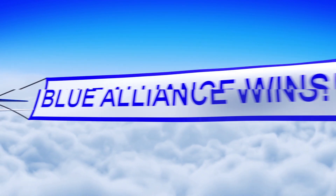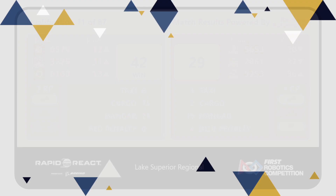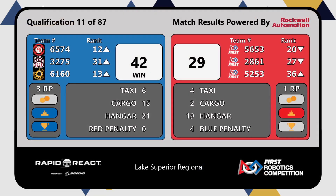Here come your results — and it goes to the Blue Alliance. Blue Alliance takes that win with 42 points, Red with 29 points. However, due to all those awesome climbs we saw, both alliances are going to pick up an extra ranking point.